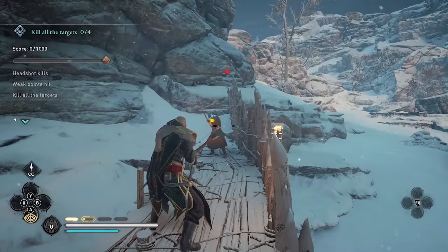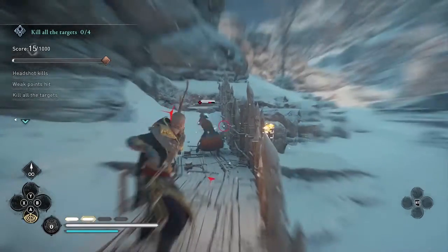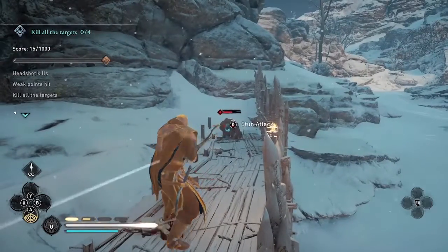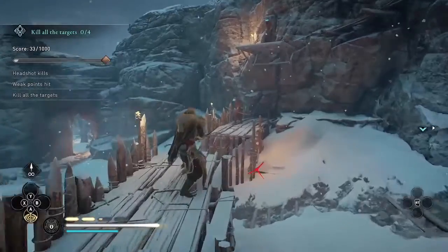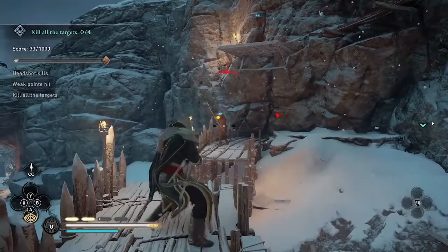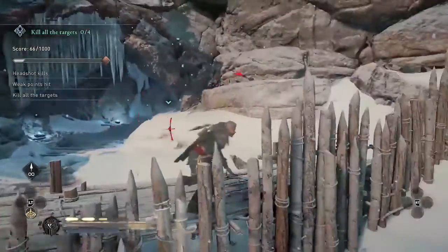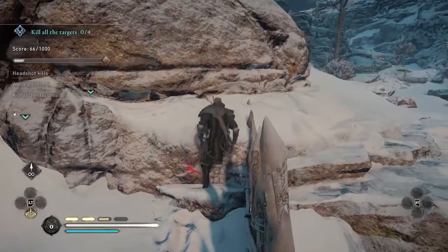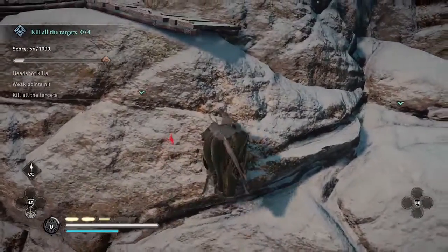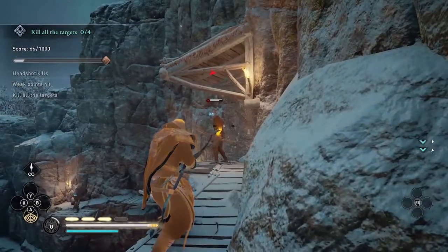The basic idea is to shoot the weak point and then headshot for all of the enemies. I usually start out by getting the two archers on the front platform and then climbing up to get the three on the upper platforms. For the archers, the weak points are going to be on their right arm or left arm. For the other enemies, they'll be on their right foot or left foot.